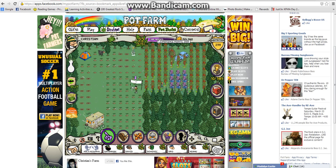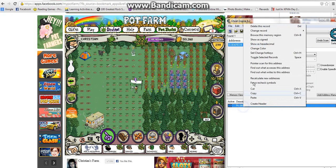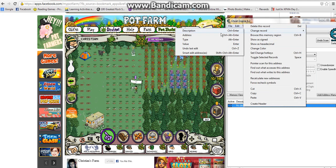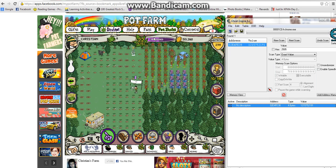Now my XP has changed, so now it's at 2,505. Type in 2,505 for the next scan. One result will come up, and then you're going to check that box, right-click, go to change record, click on value, and change it to — type in 9 eleven times: 1, 2, 3, 4, 5, 6, 7, 8, 9, 10, 11 nines.